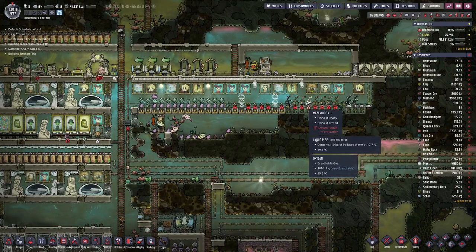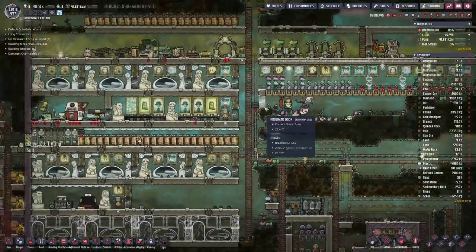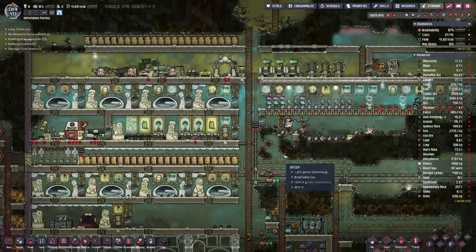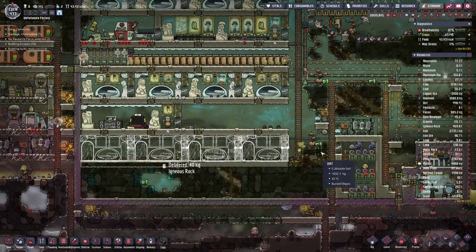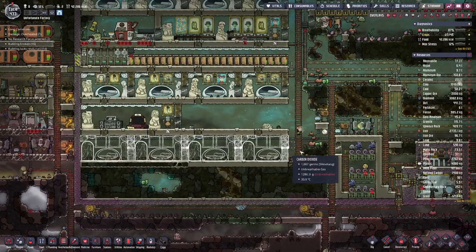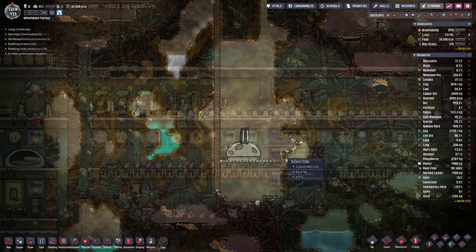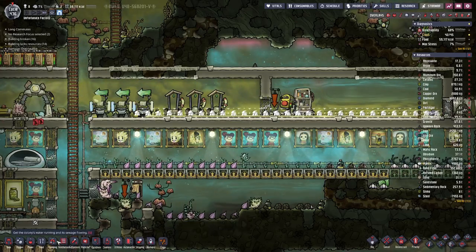Every bit that we can do helps there. But for now it's just waiting time until this is built and we get more steel for our project down here. Up here I was able to relay the pipes, so now we can actually go in and have this one going here. The white one is the intake.